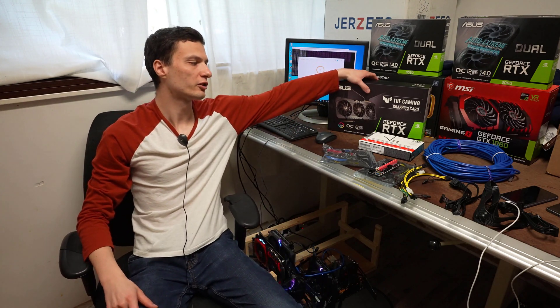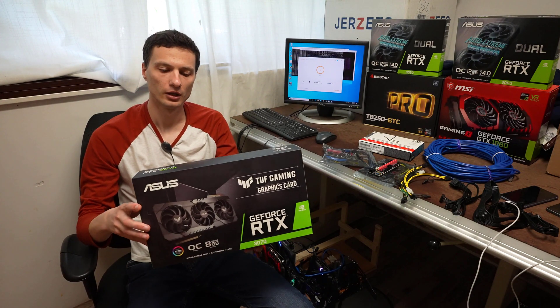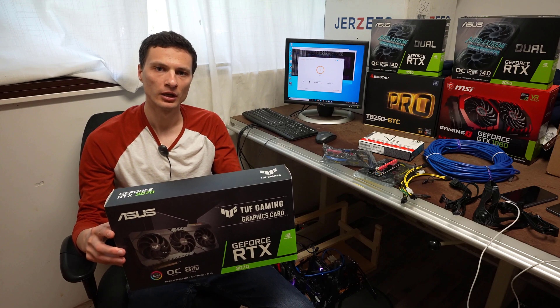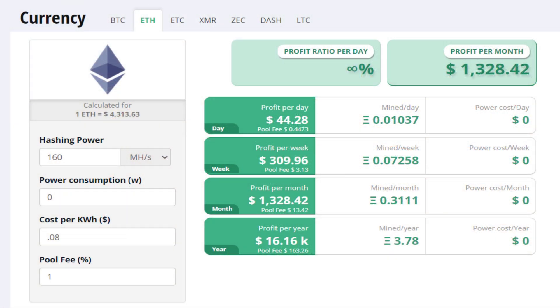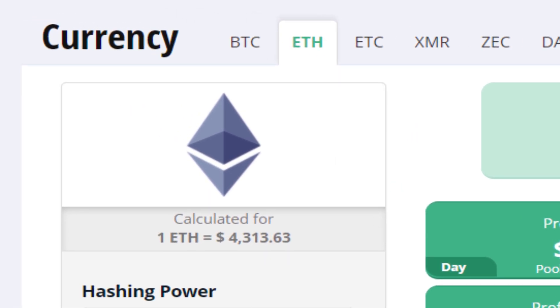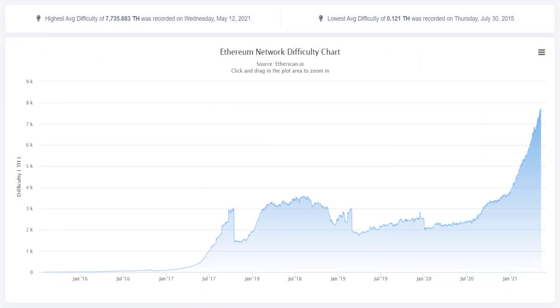We used these profits to purchase a new RTX 3070 video card. When overclocked, it does about 62 mega hash per second on Ethereum. That's going to bring the total hash rate of the rig up to 160 mega hash per second — roughly the equivalent of $1,330 per month of gross revenue. That's taking into consideration the current price of Ethereum at $4,300 and the current difficulty of 7,700 tera hash.